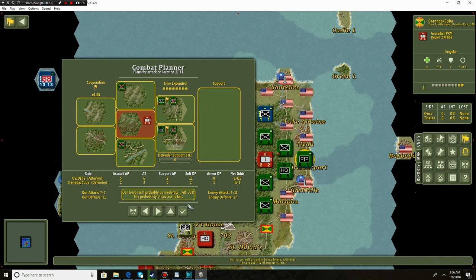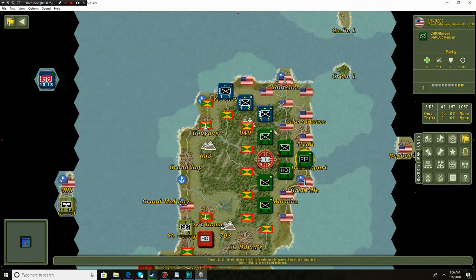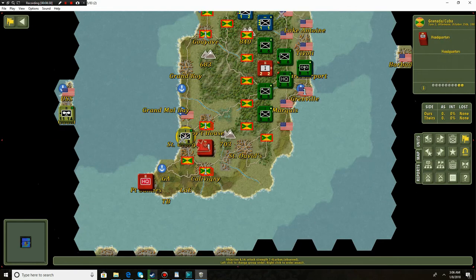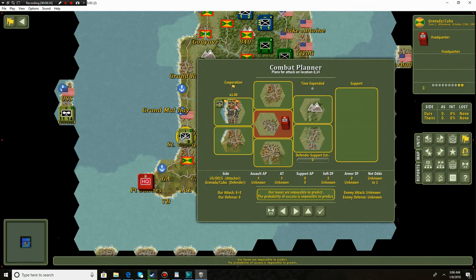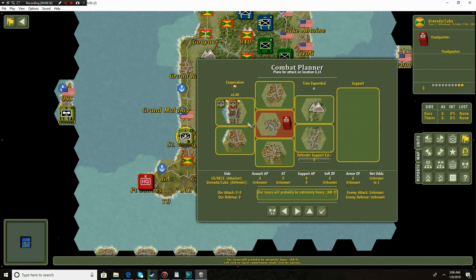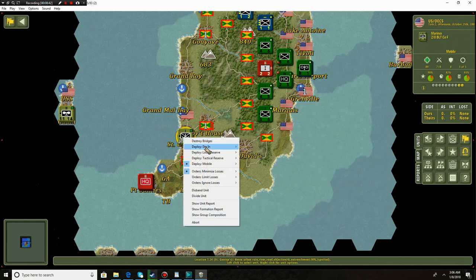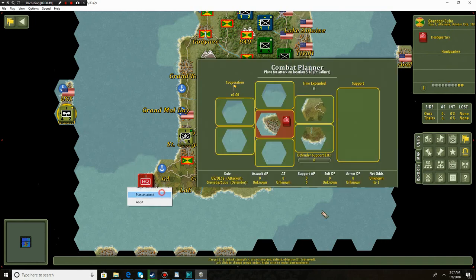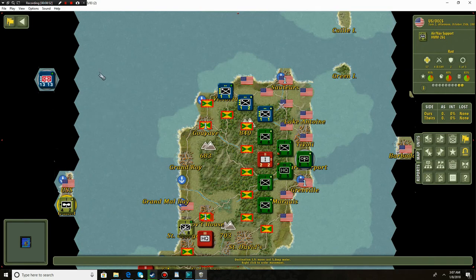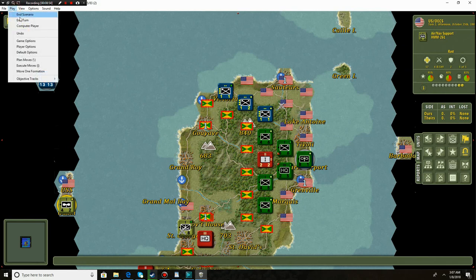I'm going to send the HQ in with them - I'm not too afraid of that militia unit and I'd rather completely get rid of it. I'm also going to see if we can attack this HQ unit - that could be the government headquarters. Actually, it's not a good idea - I'm going to dig in. We'll try to hit them with some of these but it doesn't look like we can make any sort of progress. I'll end the turn.